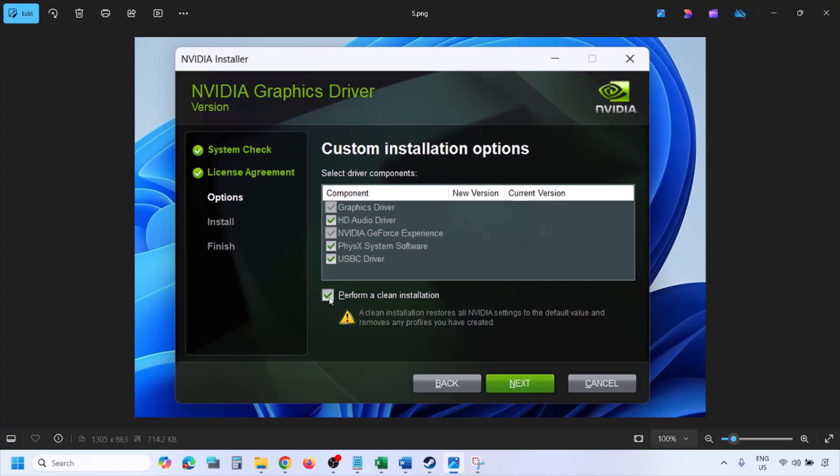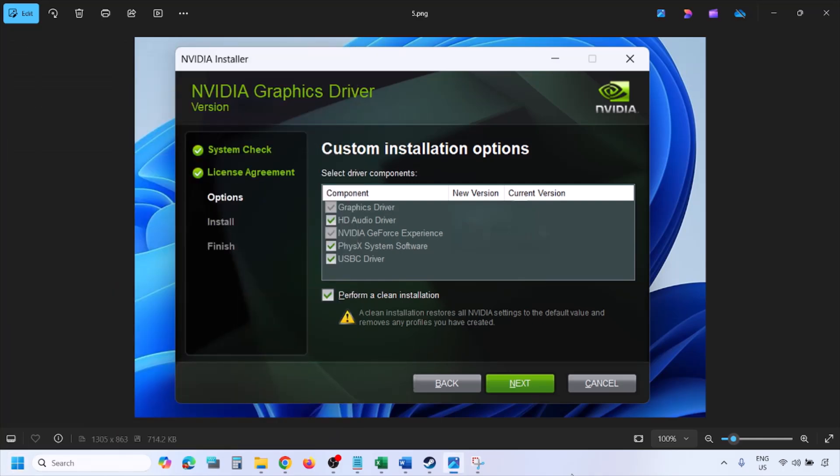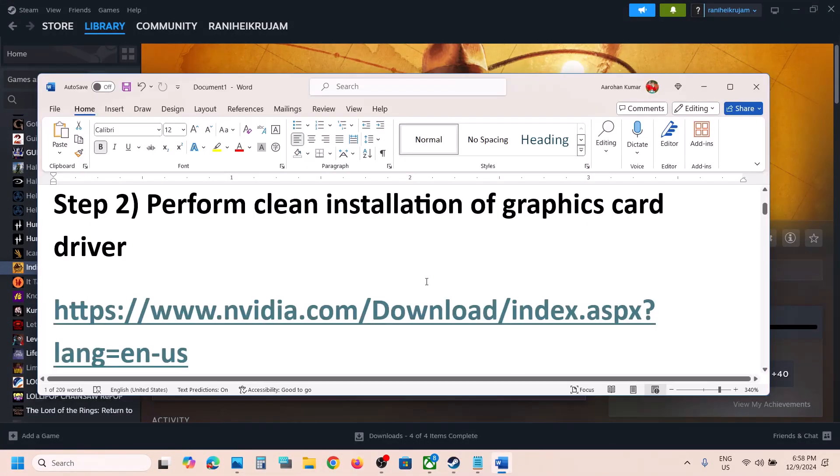Select the Custom option — by default Express is selected — then click Next. On the next screen, put a check on the box that says Perform a Clean Installation. Make sure you check that box, then click Next and let the installation complete. Once done, restart your computer and then launch the game.